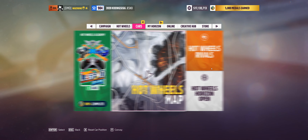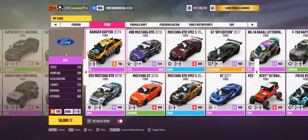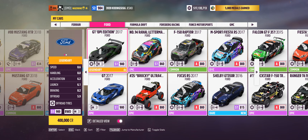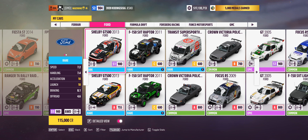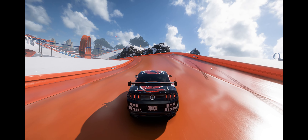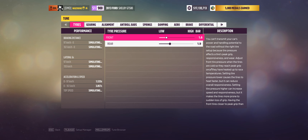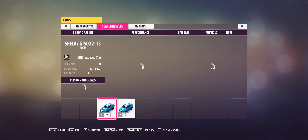I saved some time and cheated a little — the car I'm using this week is the 2013 Ford Shelby GT500, because it has a relatively high top speed. Also because I don't really care about this Hot Wheels content to be honest. The tune is going to be exactly the same as the one I used this week: 124-202-748.